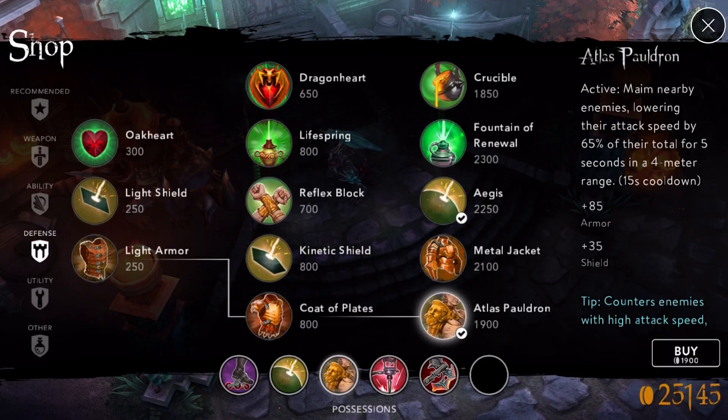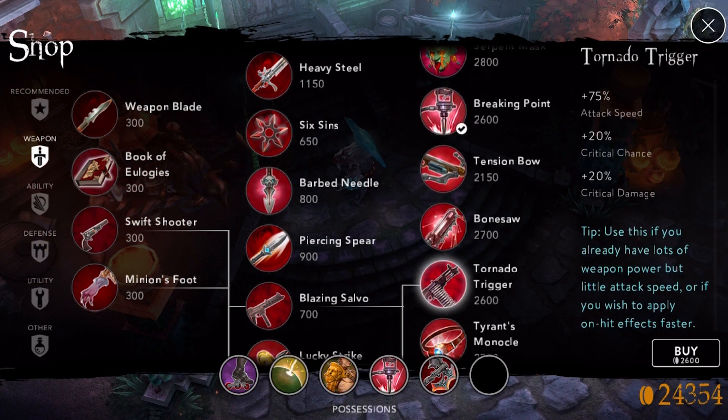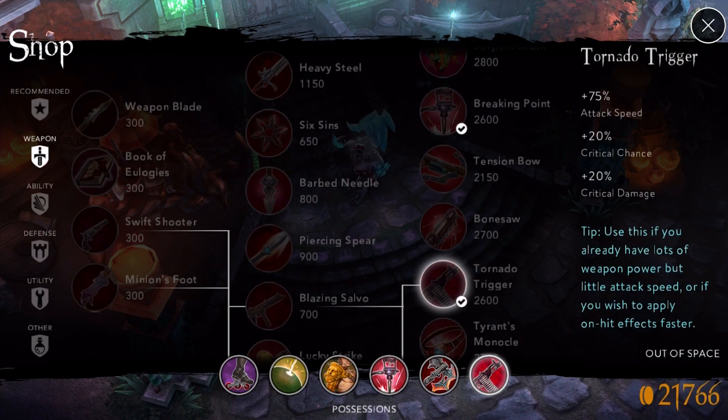It depends — if you are hardcore winning, you will go for either a Monocle or a Tornado Trigger, and a Reflex Block before that. If you are playing against a tanky hero in the jungle, you will go for a Bonesaw. But if you are not losing but a bit behind in the jungle, you will go for a shield item or armor item.